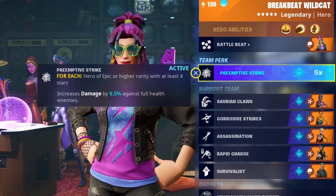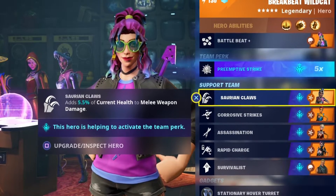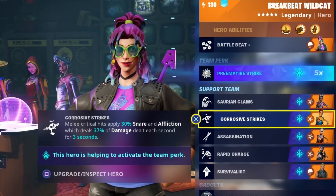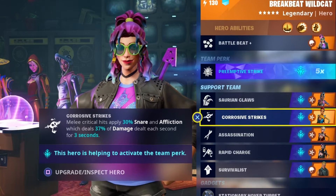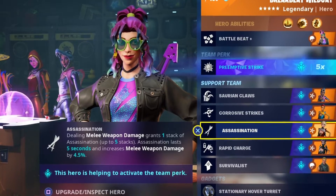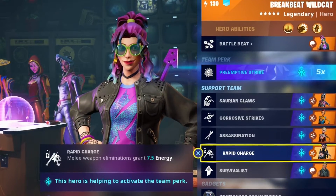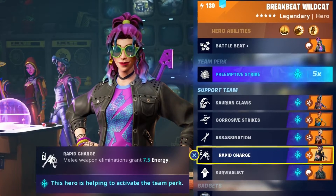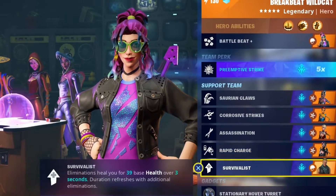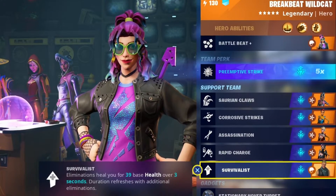Our team perk is Preemptive Strike — just increase damage against full health enemies. We have Paleo Luna in support for a tiny bit of extra damage. Corrosive Strike: every time we crit it applies a 30% snare and affliction dealing 37% of damage dealt each second for three seconds, which is very nice. Assassination gives extra damage stacks while constantly in a fight. Rapid Charge: melee eliminations grant 7.5 energy back. And Survivalist keeps health up when using a melee weapon.